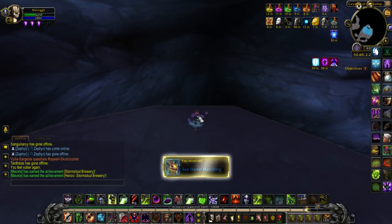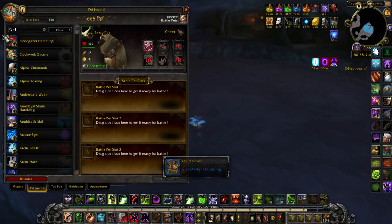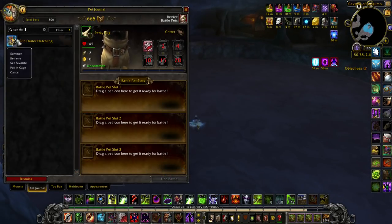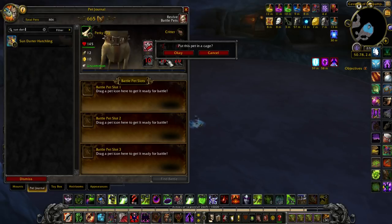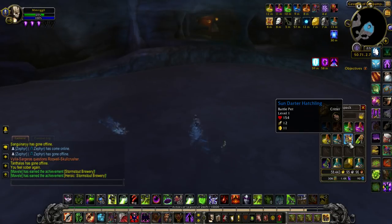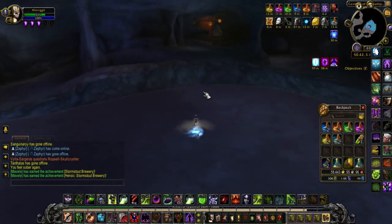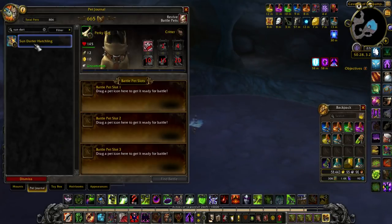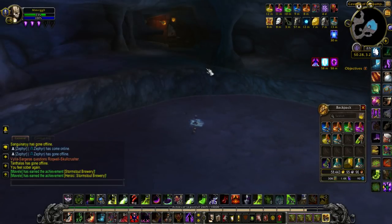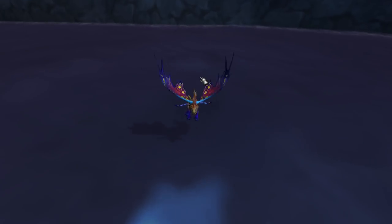Then you open it, and there you go — Sun Darter Hatchling achieved! This pet is tradable, so you can put it in a cage. Imagine this bad boy is going for a lot of money because of the difficulty in obtaining it. But there you are. Hope you enjoyed this, thank you for watching. Let's summon him and get a nice little zoom up of that boy. I'll see you again real soon — bye-bye.